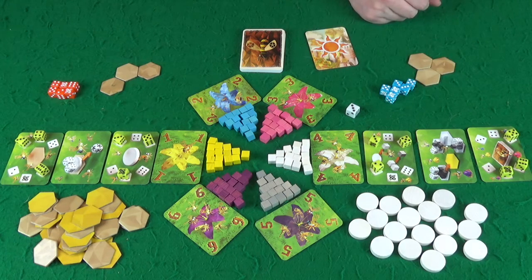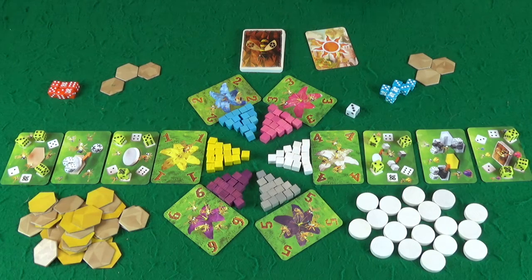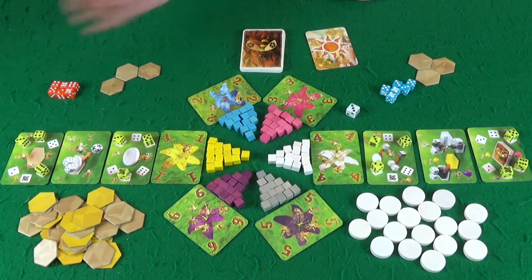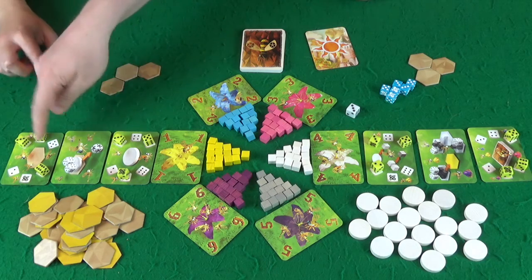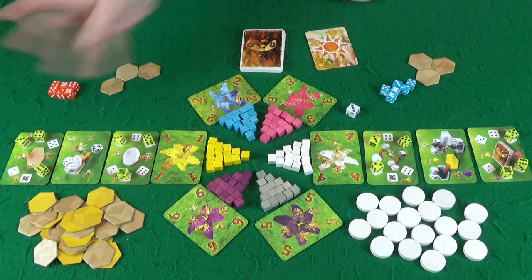Where you can place those worker bees is on one of the action cards. The first action card here allows you to take another hex for your honeycomb. You can place it on either the one, two, or five, and that space is blocked once there's a bee on there. You place the dice, and you can only use a dice of those values. That's what these yellow dice are doing.